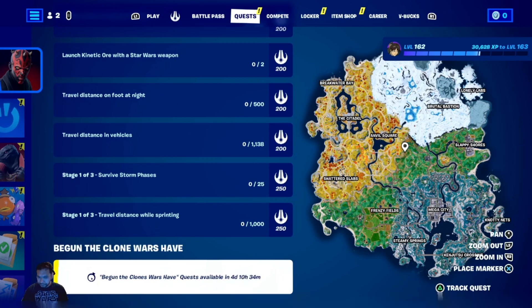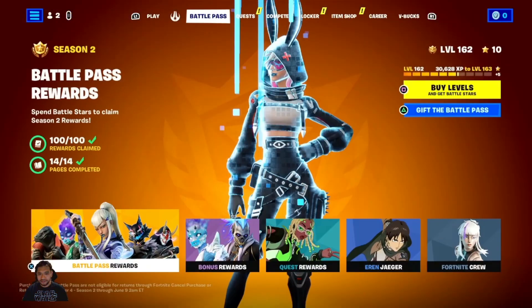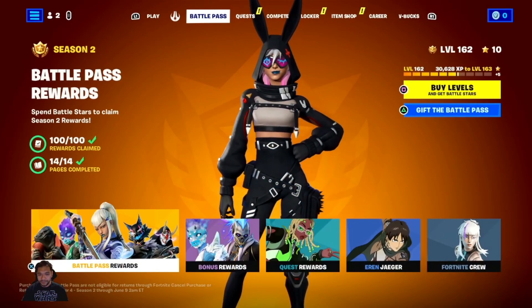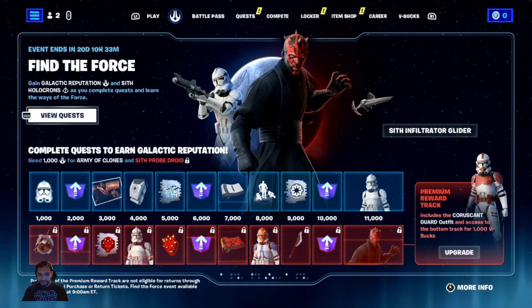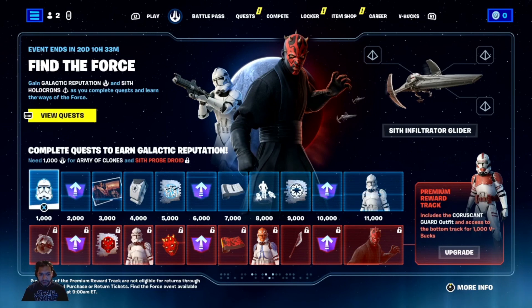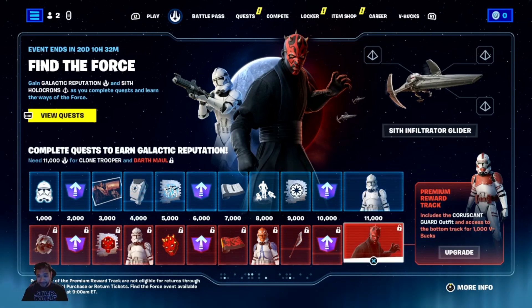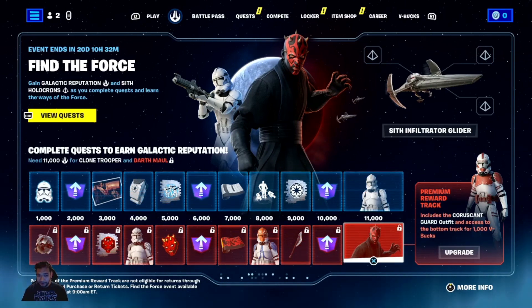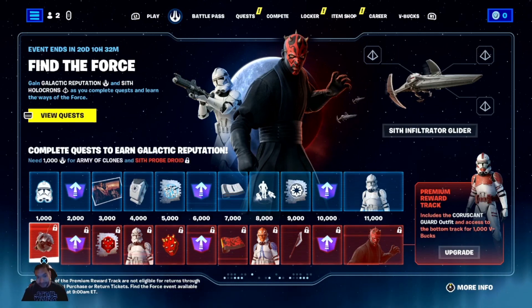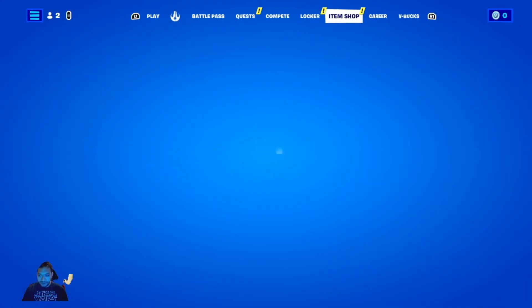There's a second part of the quest in four days, so I have less than a week to get most of these done. It looks like, just like the battle pass, you have an area where you can get free stuff or upgrade. I'm thinking I'm going to go ahead and upgrade. I really like the Dark Mall skin — and it ends in 20 days, so this is tough. I'm pretty sure in the item shop they're going to have Anakin and Padme.